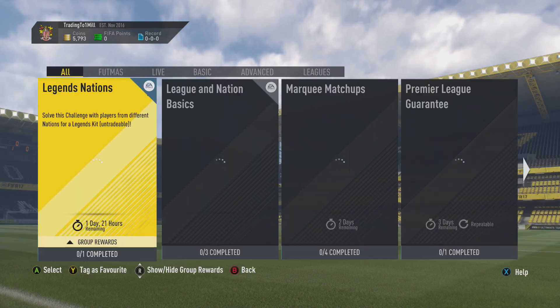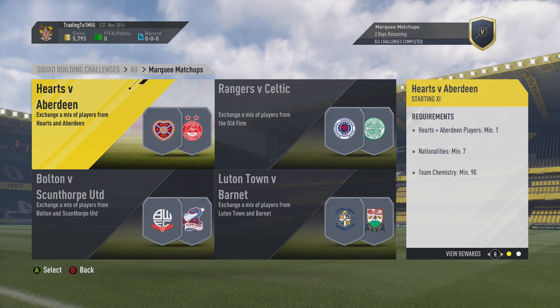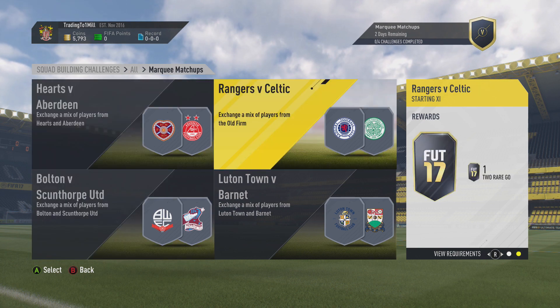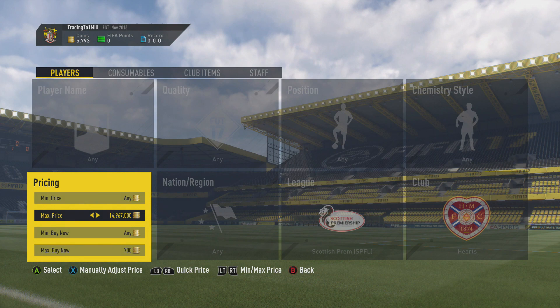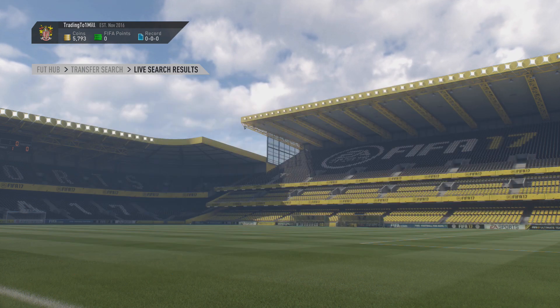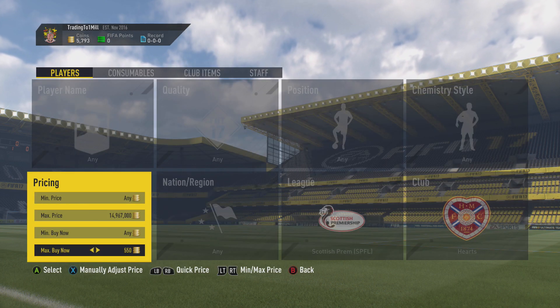I'm going to be doing a massive giveaway on this channel. It's going to be an account on FIFA 17 with Player of the Month Son, Player of the Month Sterling, and also three untradable walkouts, two of them being Buffon and Godin, and I don't know the other one, along with some coins. All you have to do is hit the subscribe button, drop a like, and comment down below which console you play on.